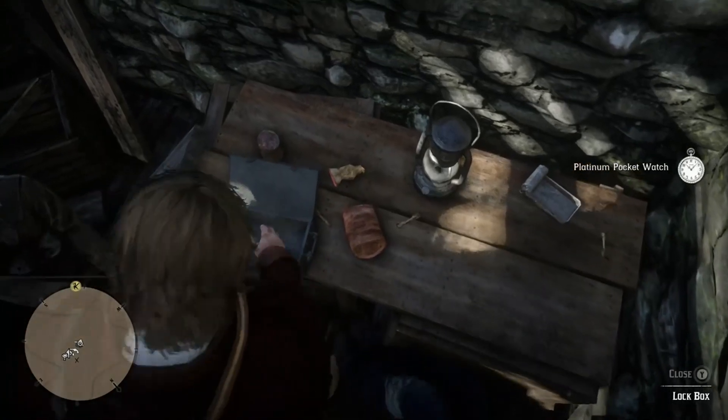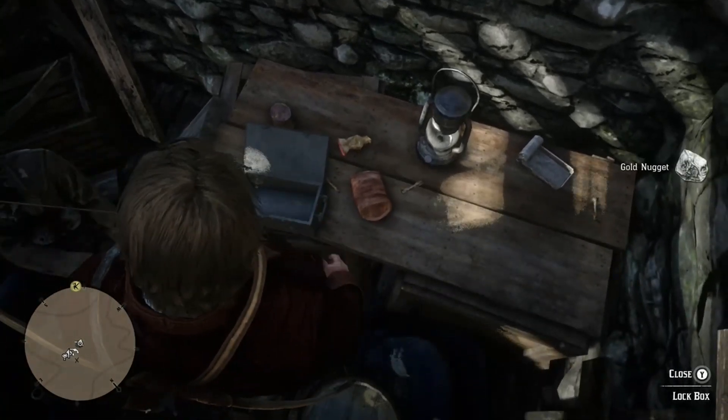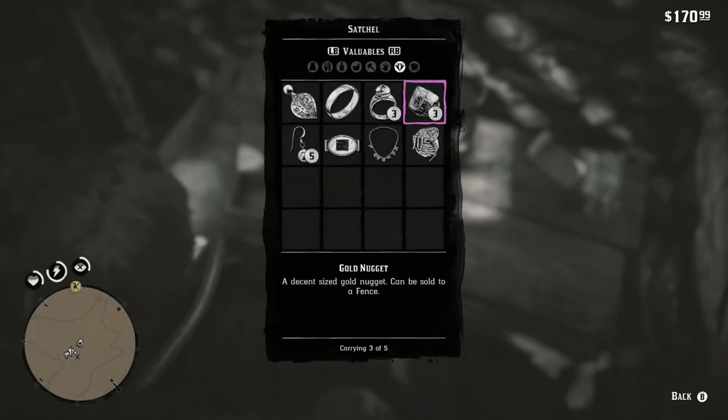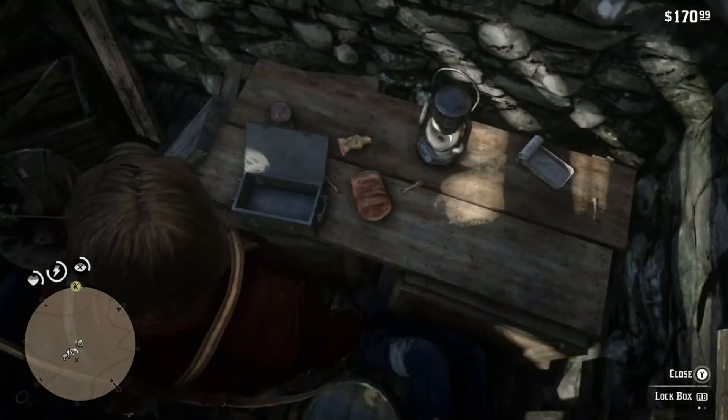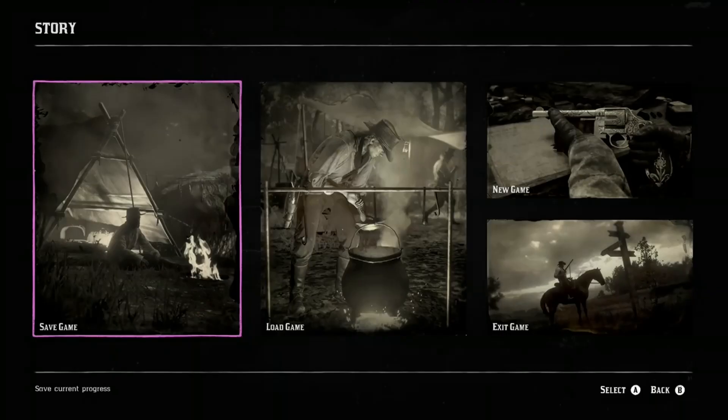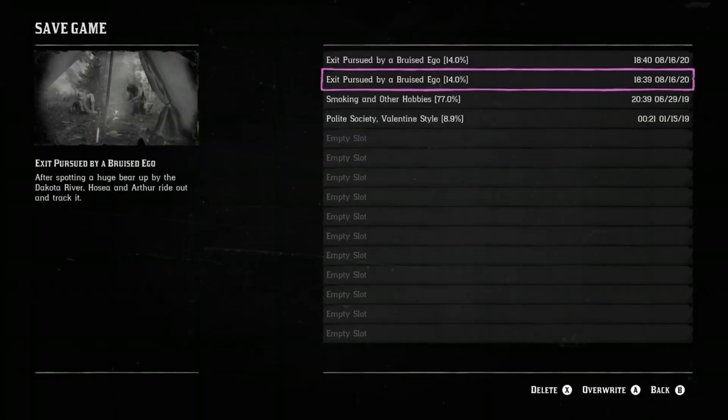After you take it all, basically what you're going to do is save your game. Once you're done saving, you're going to reload the save. Once you reload that save, you come back to this same exact spot. Every time you reload it, it's going to spawn you near this location. You just make your way back and rinse and repeat — that simple.